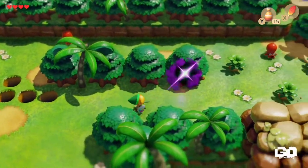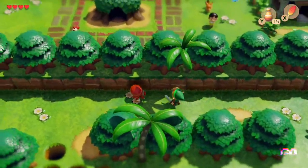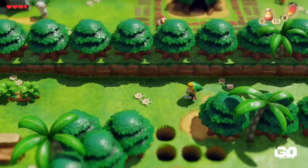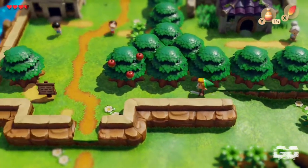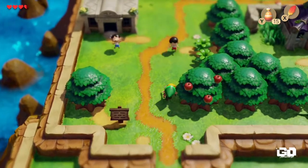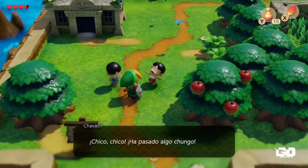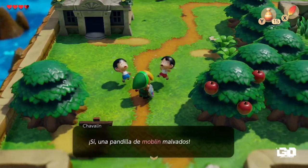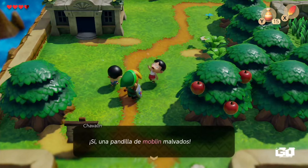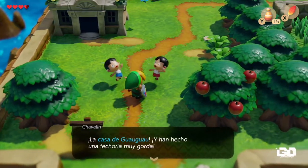Link's Awakening sucede después de los eventos de The Legend of Zelda A Link to the Past. Link se encuentra navegando por el océano en busca de nuevas aventuras hasta que una tormenta destruye su bote y naufraga en la isla Koholint. Tras ser rescatado, se entera que para regresar a su casa deberá despertar al Wind Fish, quien es el guardián de la isla, y para lograrlo deberá viajar a través de muchas regiones y calabozos para encontrar ocho instrumentos que se necesitan para tal tarea.